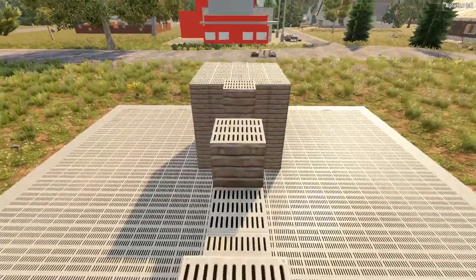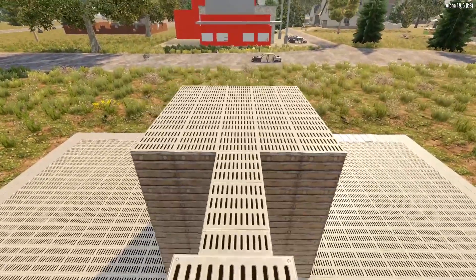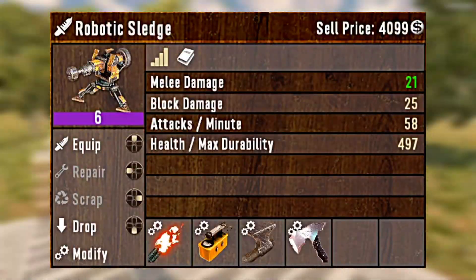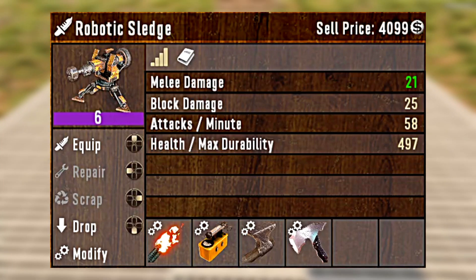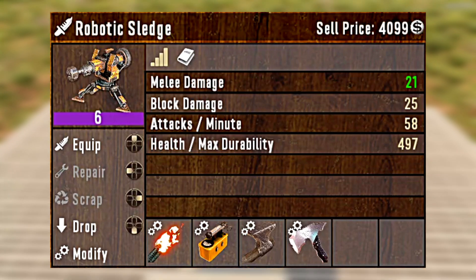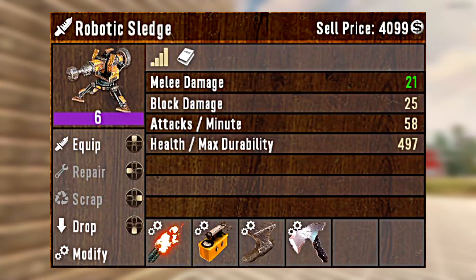Now we're going to add in one of the most effective Horde Night weapons in 7 Days to Die: the Robotic Sledge. In order to maximize the effectiveness of this weapon, you will want to make sure to add in a few modifications.